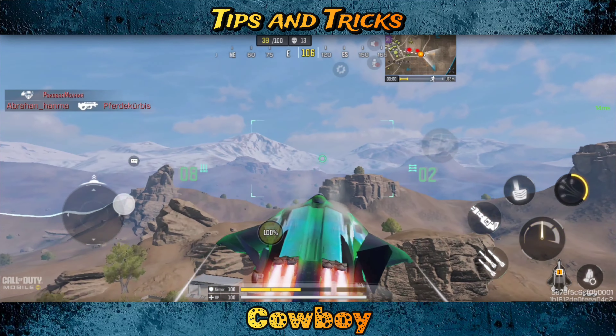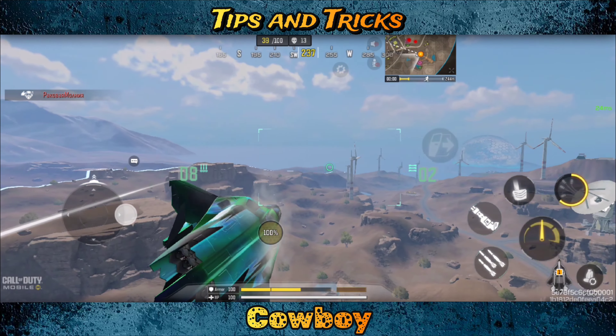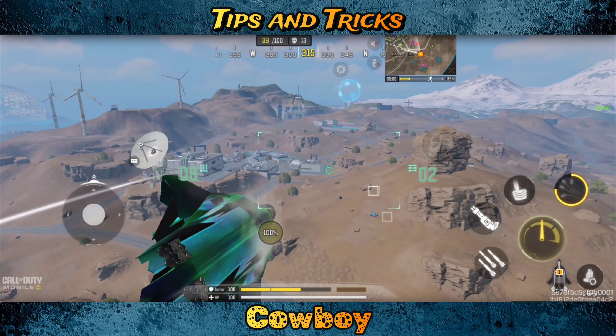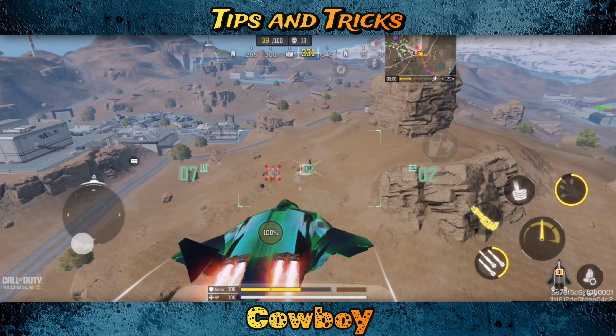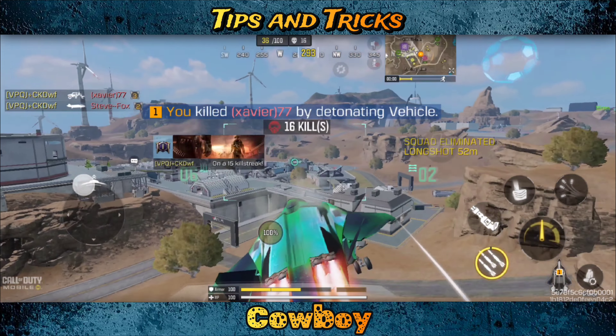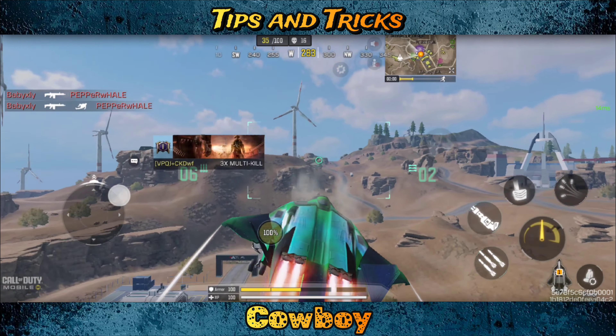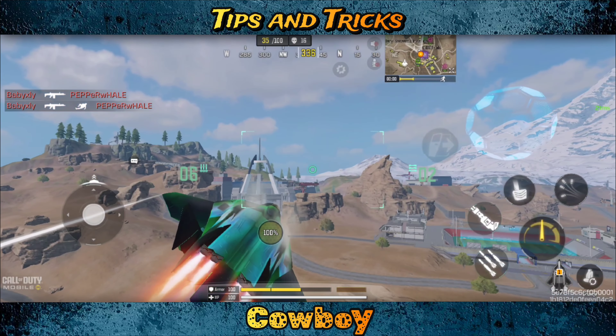His teammate is probably going to try to rez. His teammate has the FHJ too. There's a second guy — yes! We got both squads. That was beautiful.